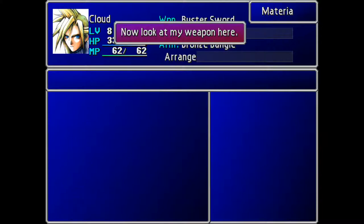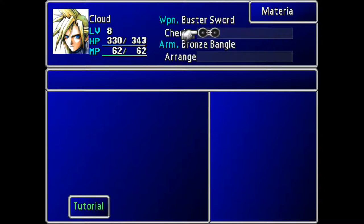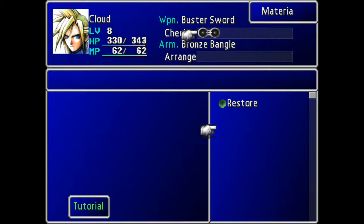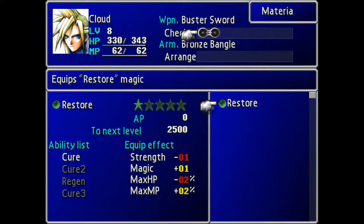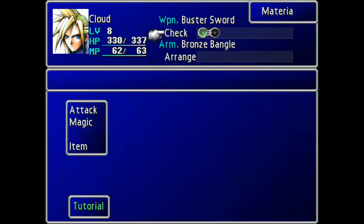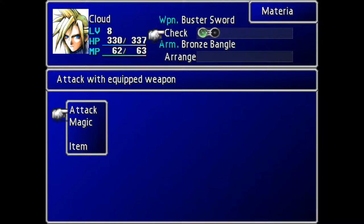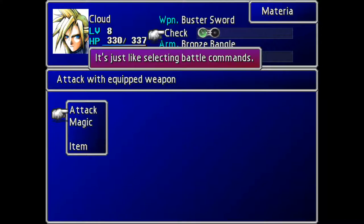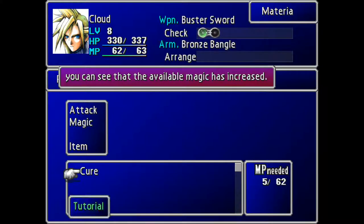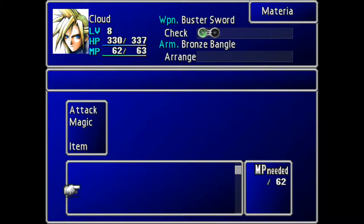As you can see, we've got materia slots on our weapon. These are the slots that we use to put these magical rock ball things. This is the one that gives us Cure. And now we can use Cure, which will be ever so helpful, because that way we won't have to keep relying on items, and it will heal us for a lot more as well, especially if we level up. We can use it outside of battle too.